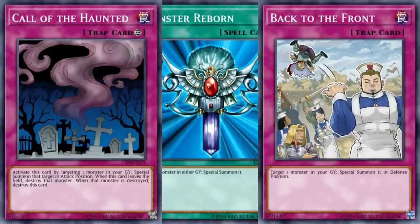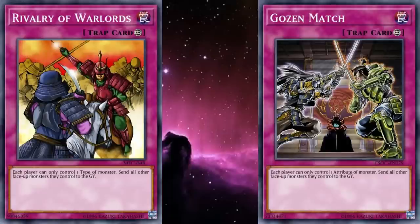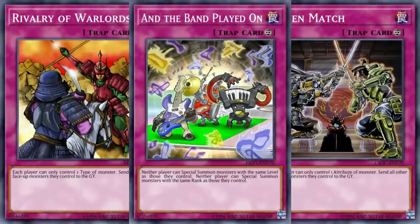While Monster Reborn is a quick and easy way to do so, Call of the Haunted and Back to the Front can be used to trigger their on-Special Summon effects on your opponent's turn — because nothing says they have to be Special Summoned by their own effect to get that trigger. As far as Floodgates go, we can rock Rivalry of Warlords and Gozen Match with the best of them. But Rivalry doesn't do much to hit Sword Soul and Floowandereeze, and Gozen Match can't really do anything against the light-dominated Drytron.